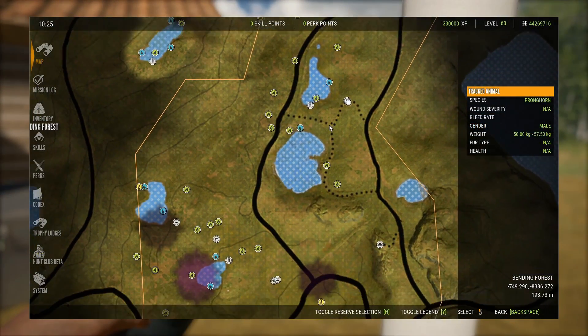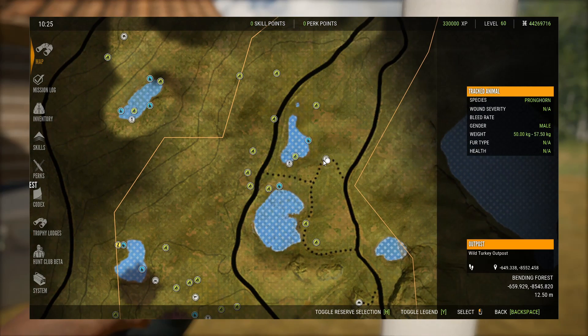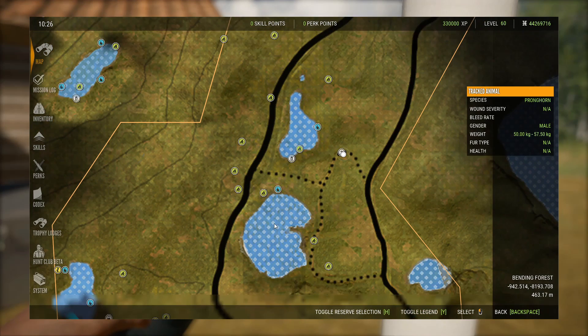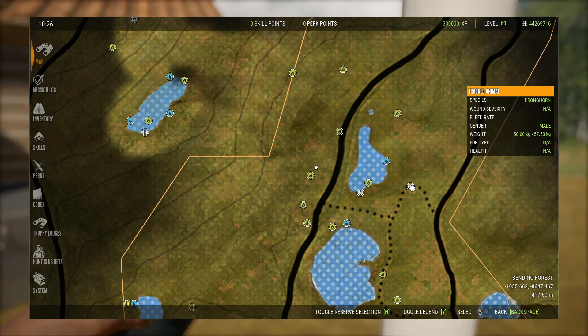The next hotspot is up here just north and slightly east of the starting one. If you do the missions, it'll bring you up here anyway, so you'll get this lodge fairly early on — it's the Wild Turkey outpost. Both of these lakes are pretty good for pronghorn and elk, and there are lots of bison feed zones and some black bear zones, so just tons of zones in this area.